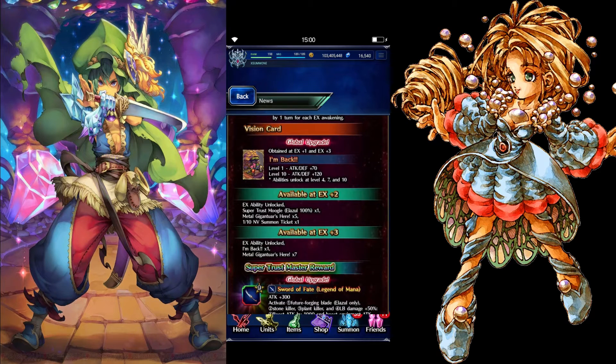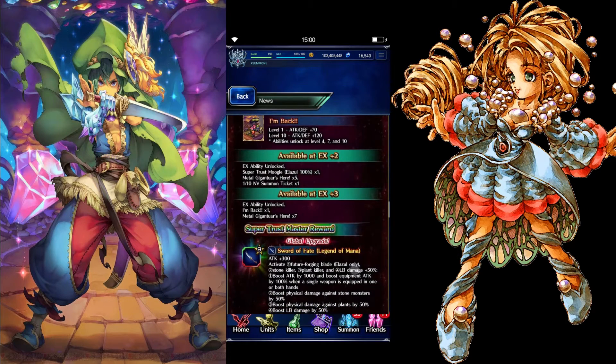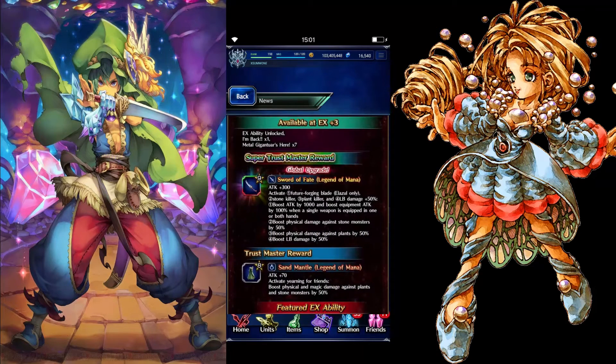He has a new global upgrade vision card at level 10 — attack and defense plus 120. His super trust master gives attack plus 300. He's not a premium, which is good. He also has a global upgrade on the super trust master.